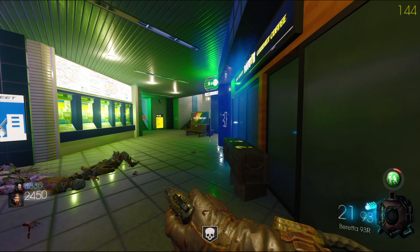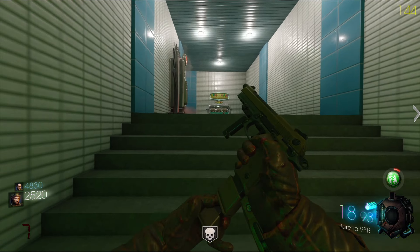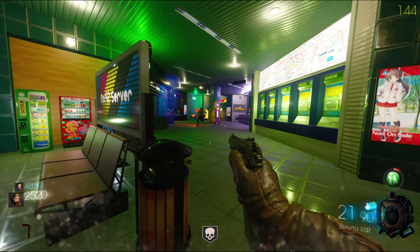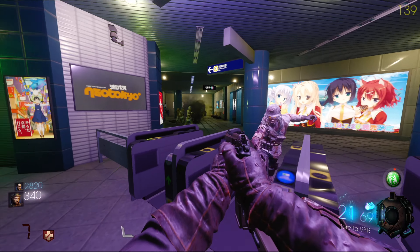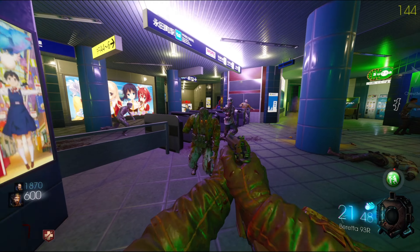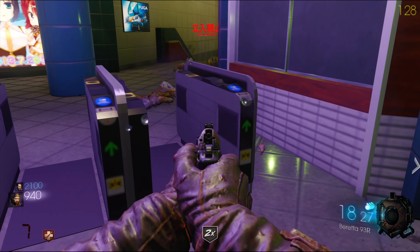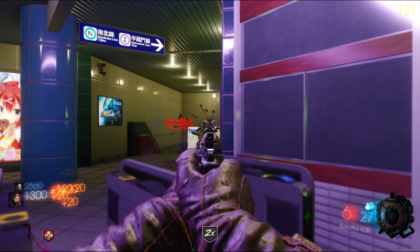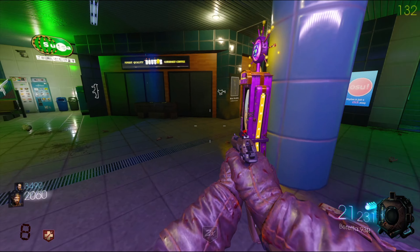Must be a pretty small map then — I don't see any other door to open. I think that's it, survival map. Is that a screamer? That's a screamer! Screamer's dead. Oh, you can weapon inspect — very nice.